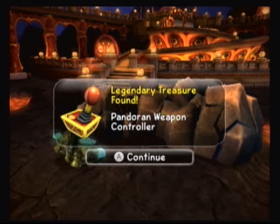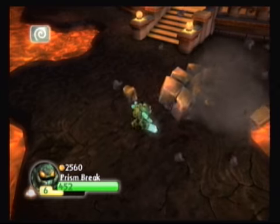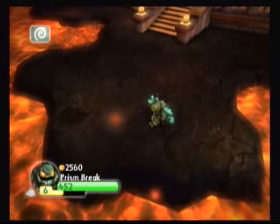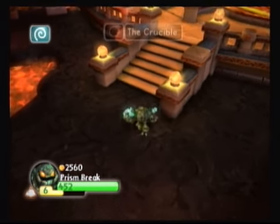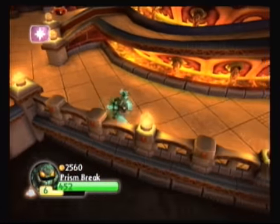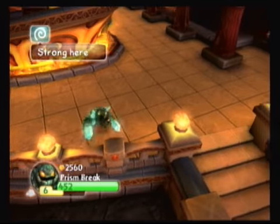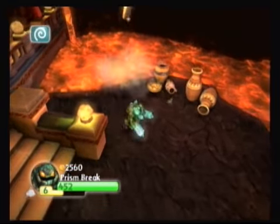Pandoran Weapon Controller — it's pretty funny, it's like a 1970s thing. 1,050 for that one. Basically, if you played through the game and didn't have an Earth Element Skylander, this is one of those things you would not be able to get. Take it for what it is. I thought down here was where I might have seen the Fire Element Gate. But I'll just let Prism Break do that. Oh, it's an Air Element Gate — that's kind of weird.